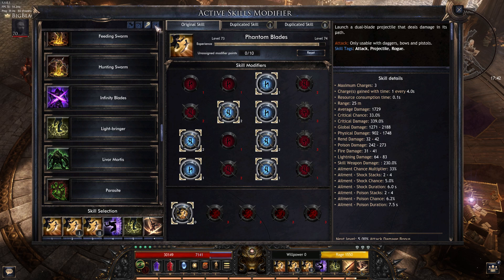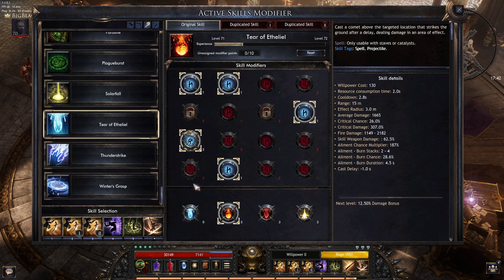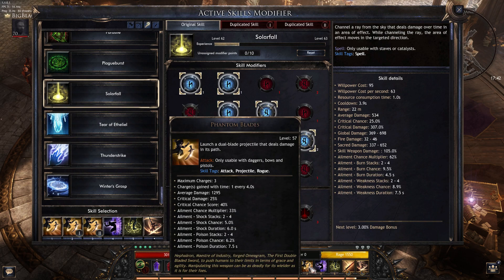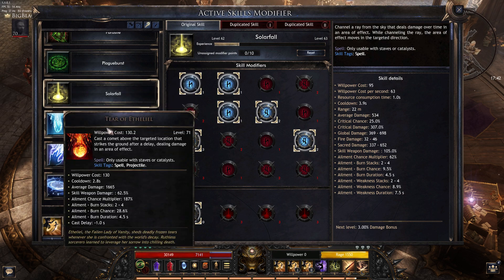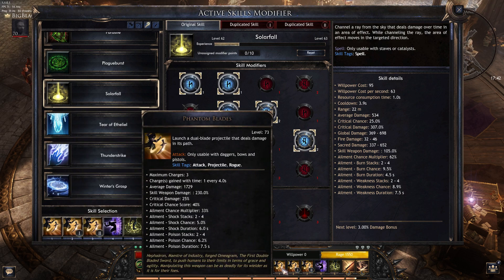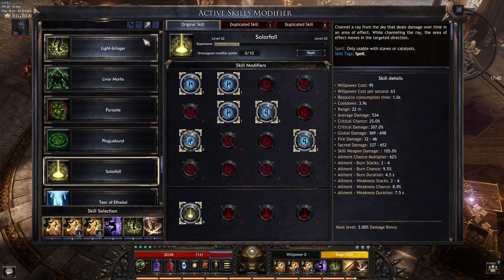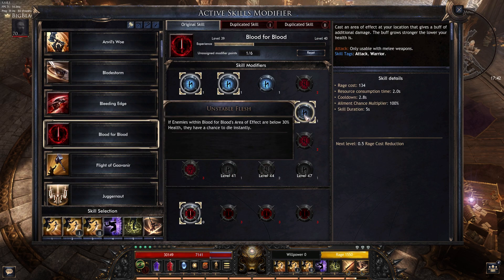For other skills, TRF ETL replaces the second one and Solar Fall replaces the third one. No matter what stats you have on your items, TRF ETL is one of your best choices while you're trying to unlock the second duplicate. Blood for Blood with this rune here is amazing too — it's really good.